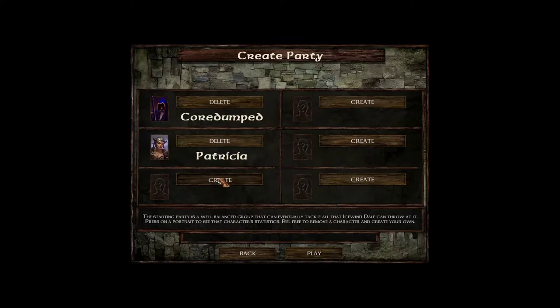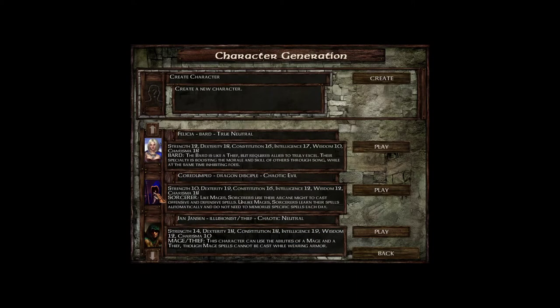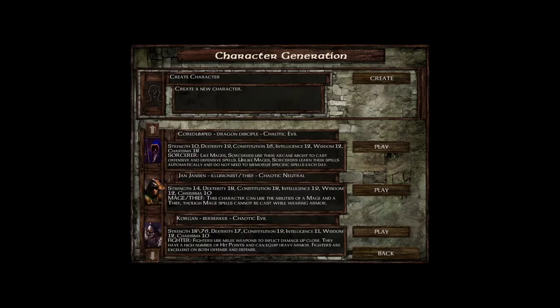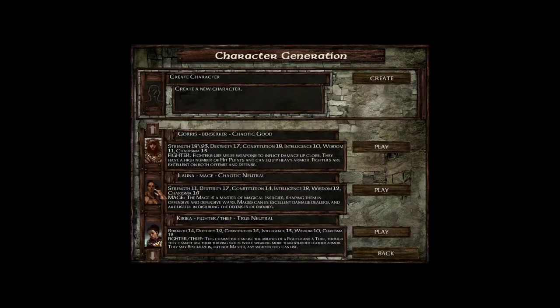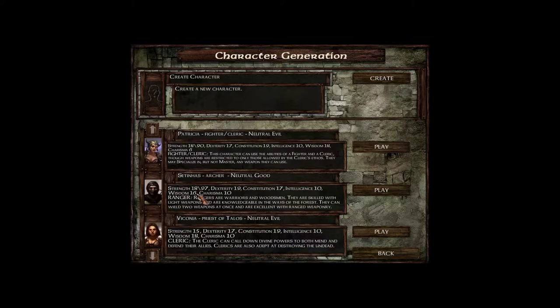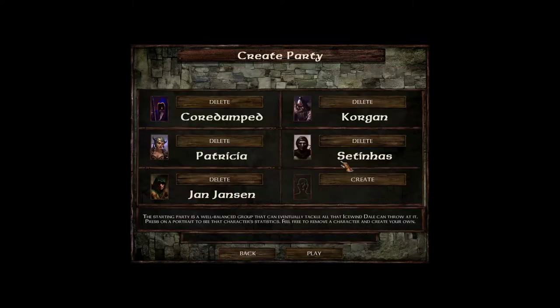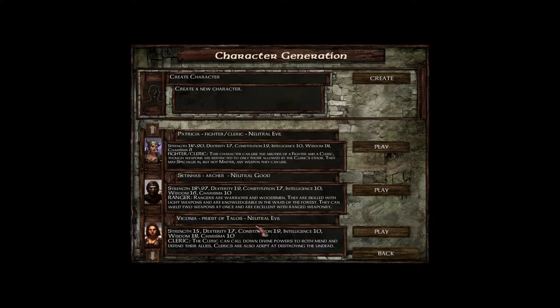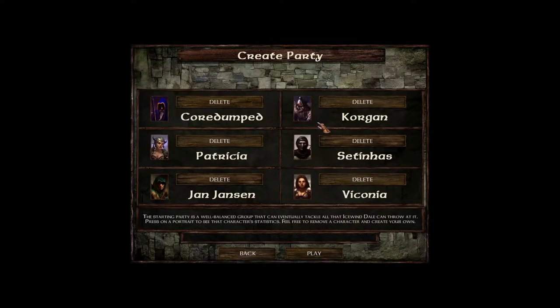I'm gonna have myself, we're gonna have Patricia, we're gonna have Mr. Jan Jansson, a name that may be familiar for some of you. We're gonna have Corgan, we are gonna have Setinhas — which is just 'arrows' in English — and we are gonna have Viconia. Familiar names: Jan Jansson, Corgan, Viconia — these are just names of characters from Baldur's Gate 1 and Baldur's Gate 2. Viconia is present in Baldur's Gate 1; the other two are only present in Baldur's Gate 2.